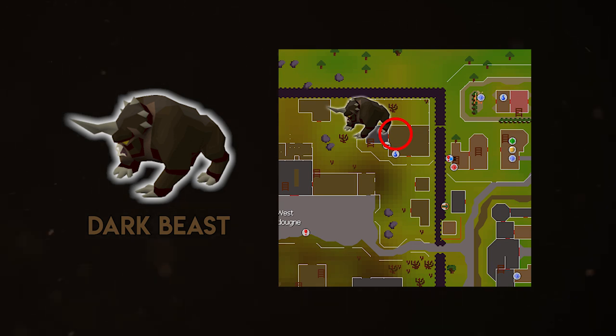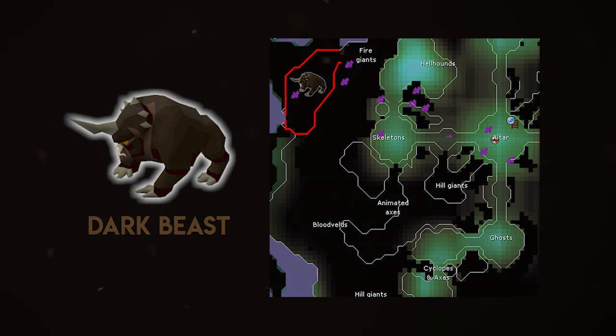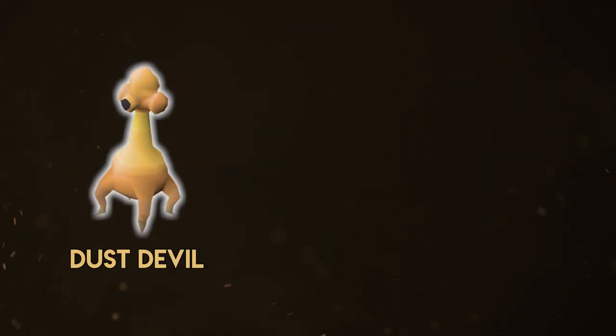If you're not trying to get fast tasks done and you want an AFK experience, you can unlock the extension for dark beasts and head to the Catacombs of Kourend. There are two dark beast spawns in the catacombs, and if you stand right in the middle of those spawns you generally won't have to move unless you get loot to pick up. If you're lucky you will also see some dark totem pieces drop.